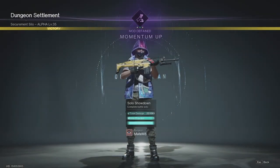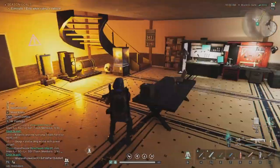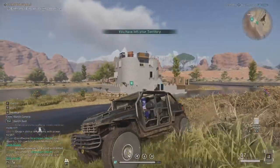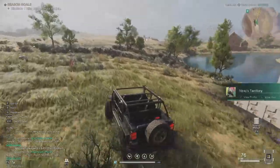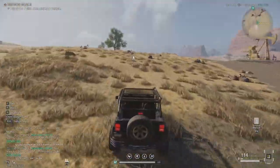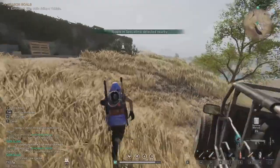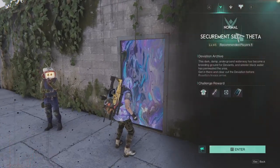Now let's go back to base and go on the fourth one. I made my house here close to this one because I'm farming that one the most — it's the highest level. I'm planning to move it soon and build another base. The last silo with seepage is right here — Silo Theta, level 45.